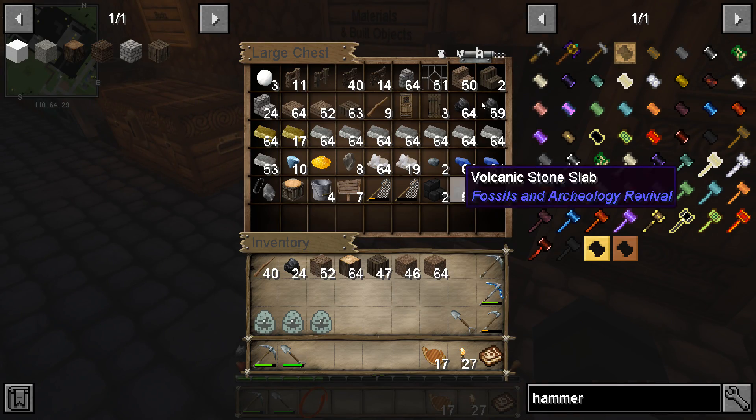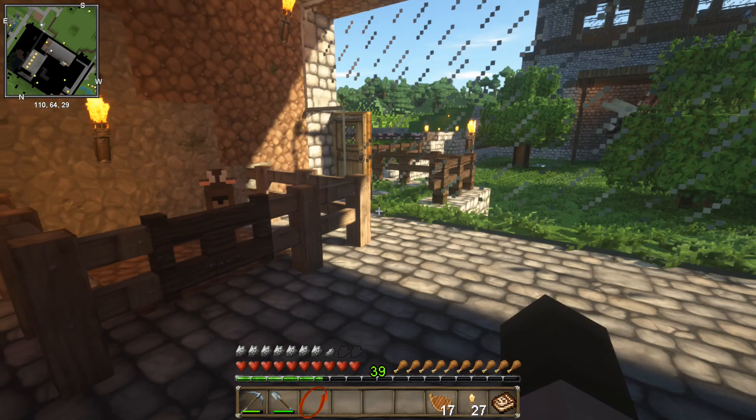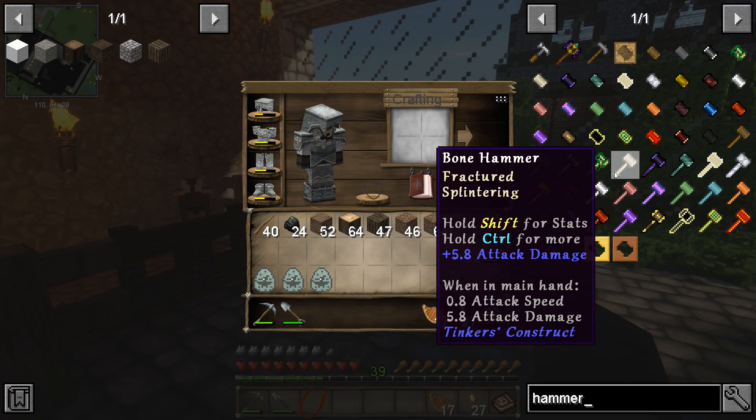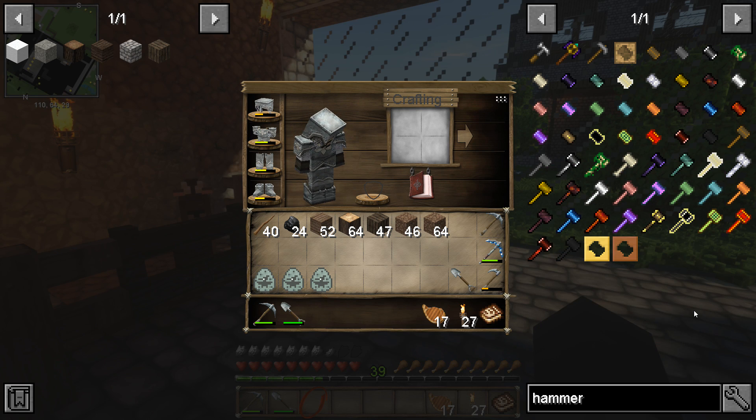Bucket now goes in here. Also, hammer - I was looking at this, I was going to try to make one of these for Tinkers Construct, because that was recommended by you guys at home. I have no idea how Tinkers work. I'm going to do some research in the next video. We're going to do some Tinkers stuff, I think. We're going to have a chill one, because today's going to be a little bit intense.